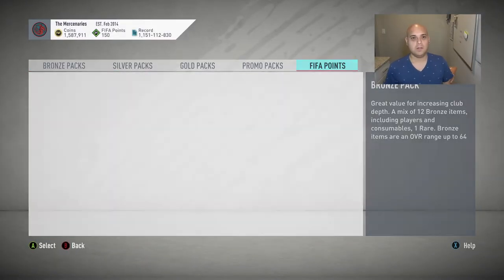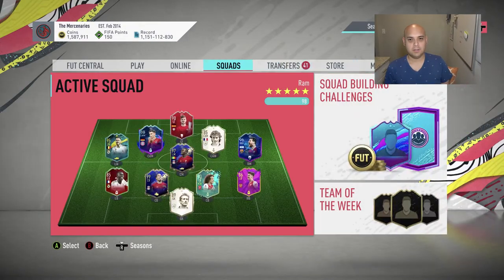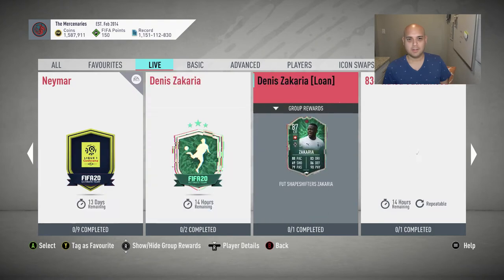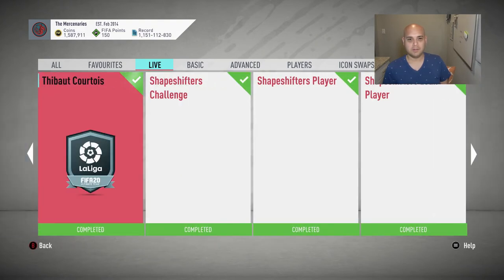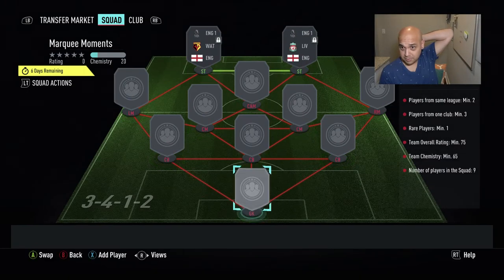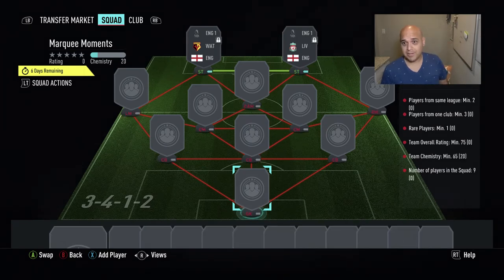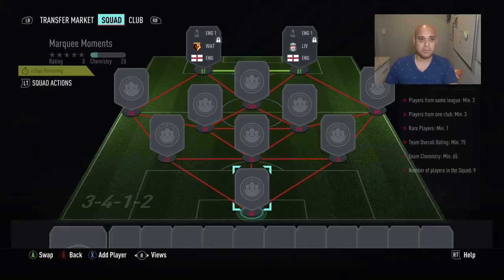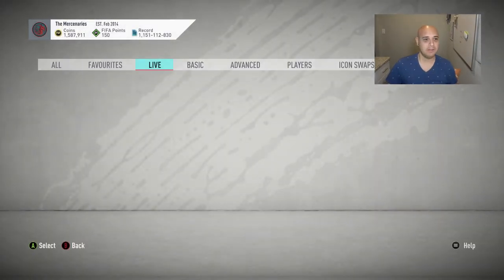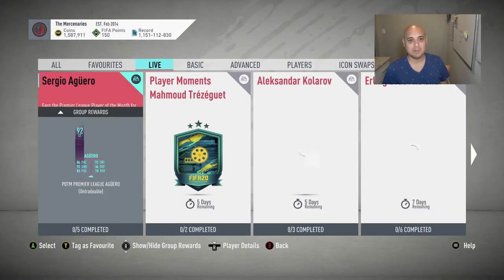Let's go do the player moments card — the Marquee Moments. Should have enough in here. A gold players pack — hopefully it's super low rated and I can use some bronze. It's a 75-rated squad for a gold players pack — I need a check on that. I'm not doing this if I only get 12 gold players with 1 rare for a 75-rated squad. I'd rather do one of these 88 to 82 player SBCs instead.